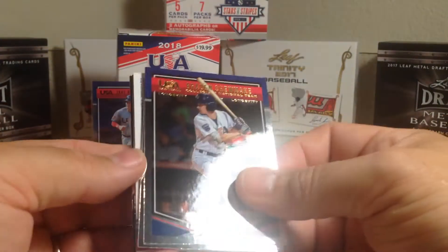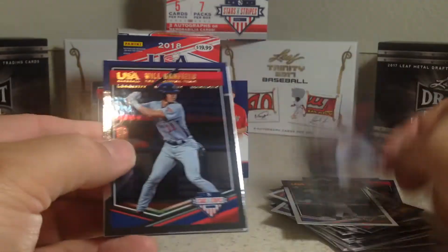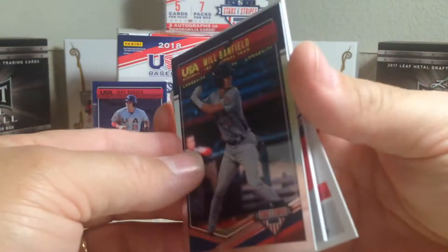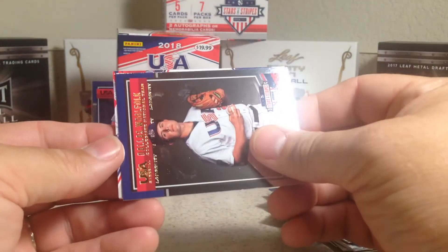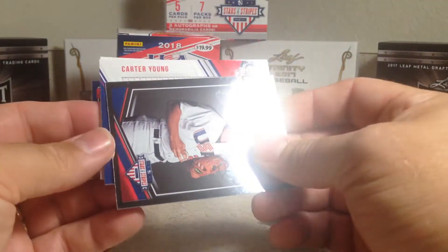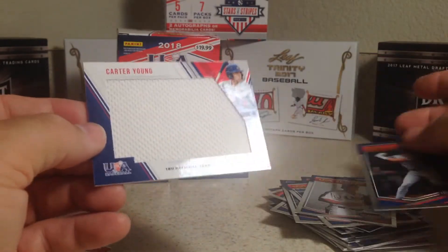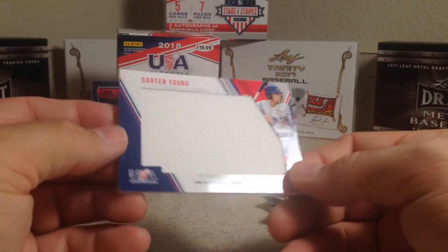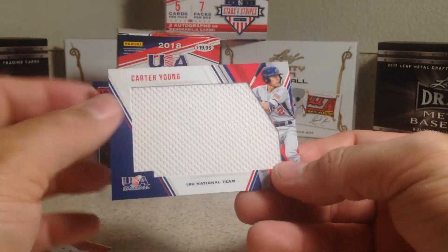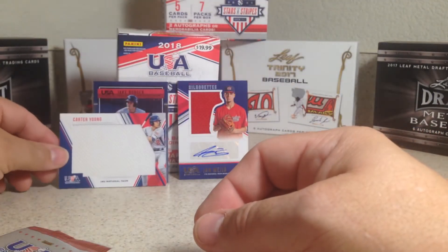This one has a hit also. Got Brandon Shoemake, Will Bainfield, Dylan Cruz, Dallas Woolfork, Carter Young — big huge white jersey relic from the 18-under team. Now these are numbered 2 out of 299. I've noticed that the big-size relics out of the hobby usually have patches, but these are just jerseys I've seen out of these blaster boxes.